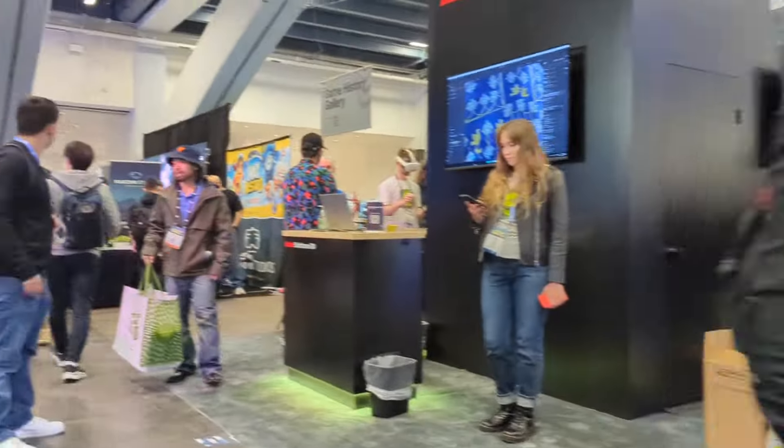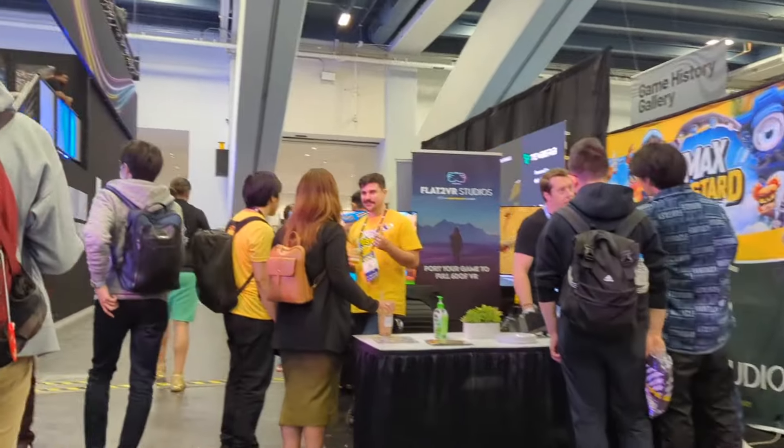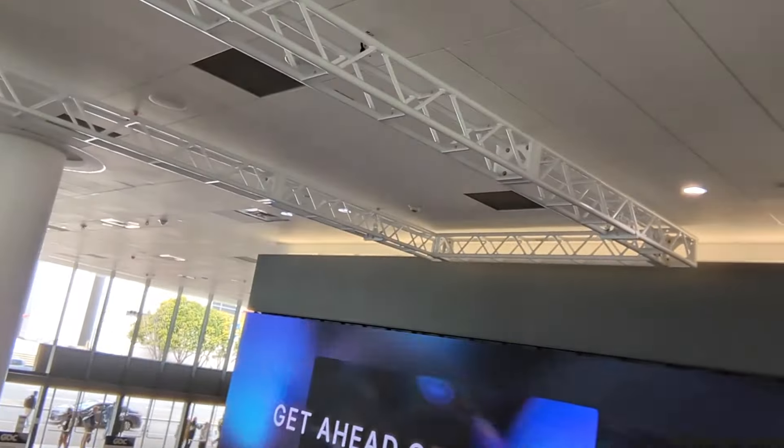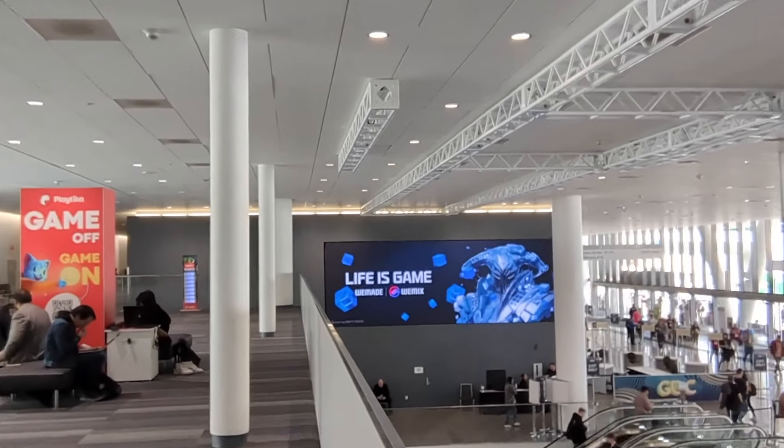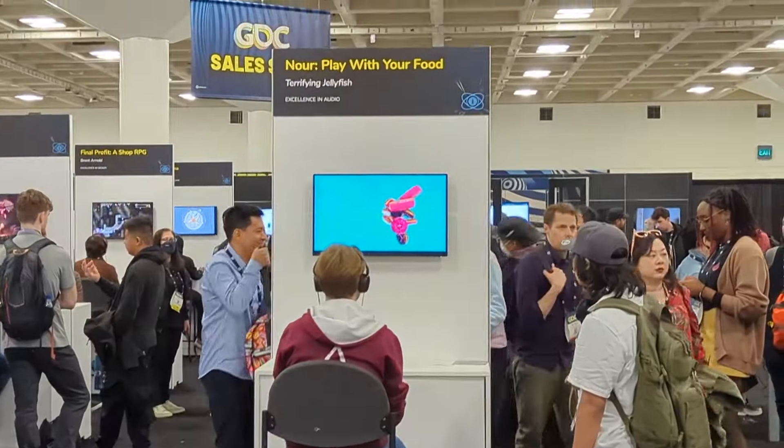One piece of advice: do not pay for booze at GDC. Every single day at 5 p.m. on the expo floor it was happy hour — a lot of booths just start serving beer or wine. If you don't know where to find it, just go to the biggest booths. At the Epic booth — they run Fortnite and Unreal Engine — they just had beer flowing and you could walk up and grab one. Again, you don't need to drink. Don't feel pressured. If someone's pressuring you to drink, that's a red flag. Pace yourself — I limit myself to two drinks per night so I'm ready for the next day.